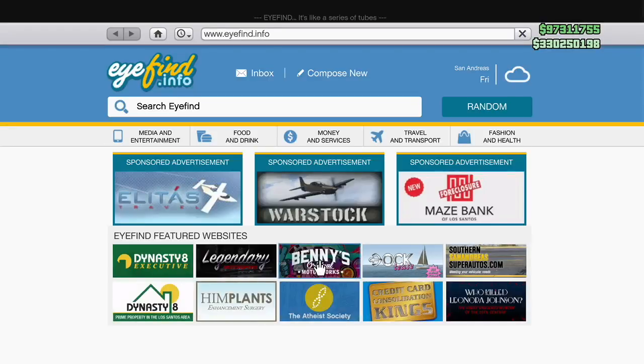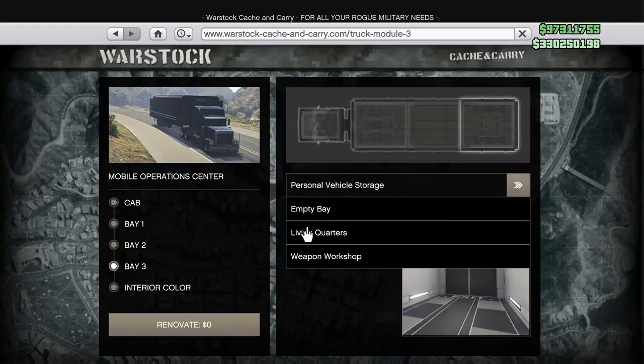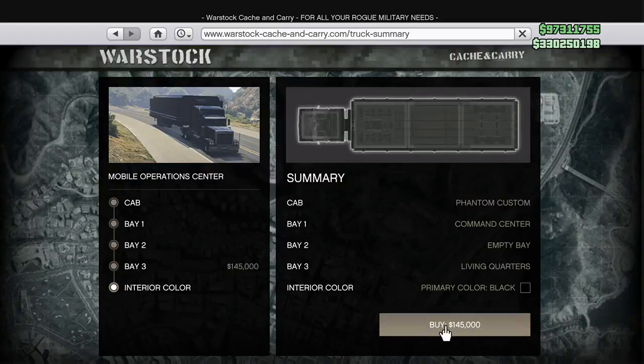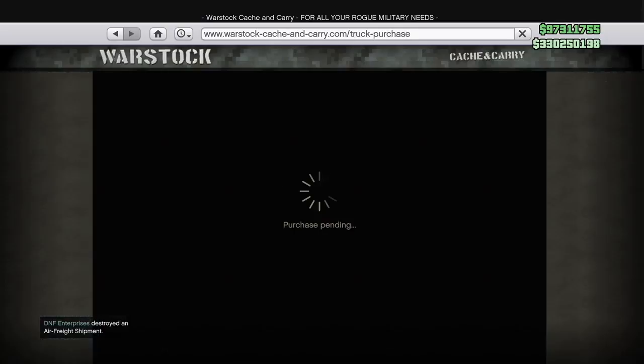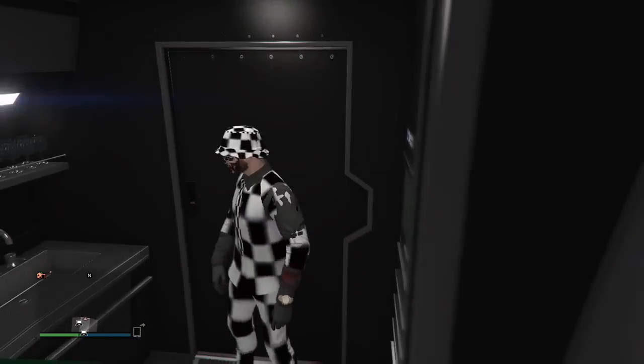Now open up your phone, go to the internet, go to the Warstock website, and renovate the MOC — we're going to be going to Bay 3. Click on Options and go to Living Quarters. Here's the first bit of money you've got to spend: $145,000. We're not using the empty bay this time, so we've already spent $145,000 and we haven't even duped the car yet. It's going to kick you outside. Once you're back outside, just run back inside — the car is now glitched inside the Living Quarters.